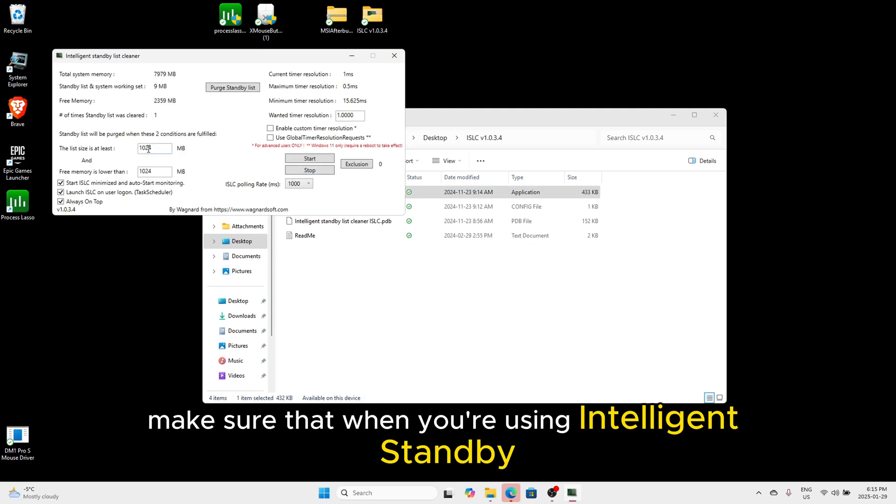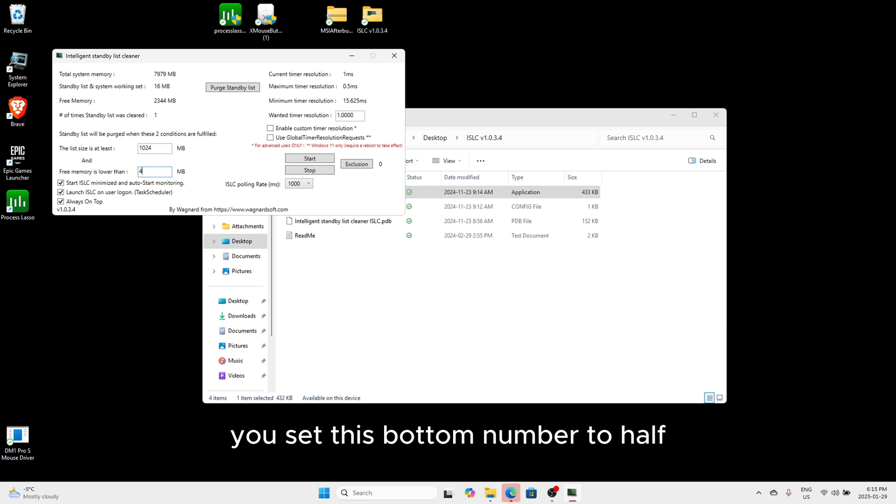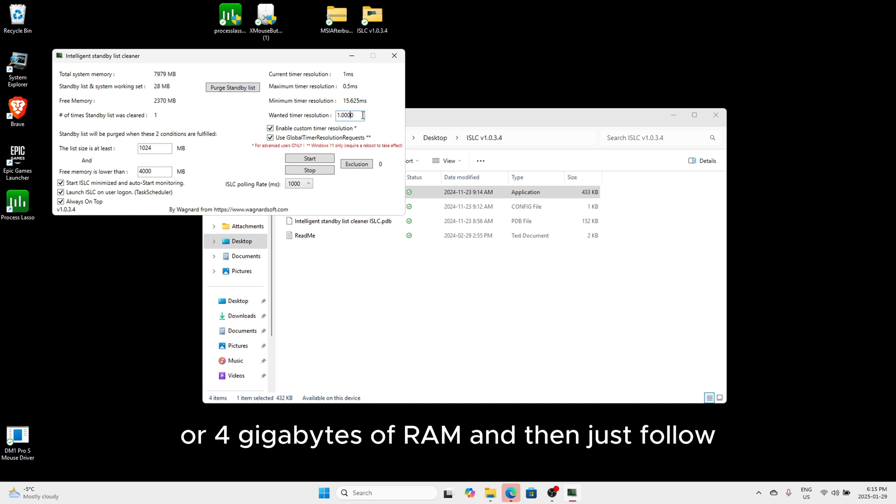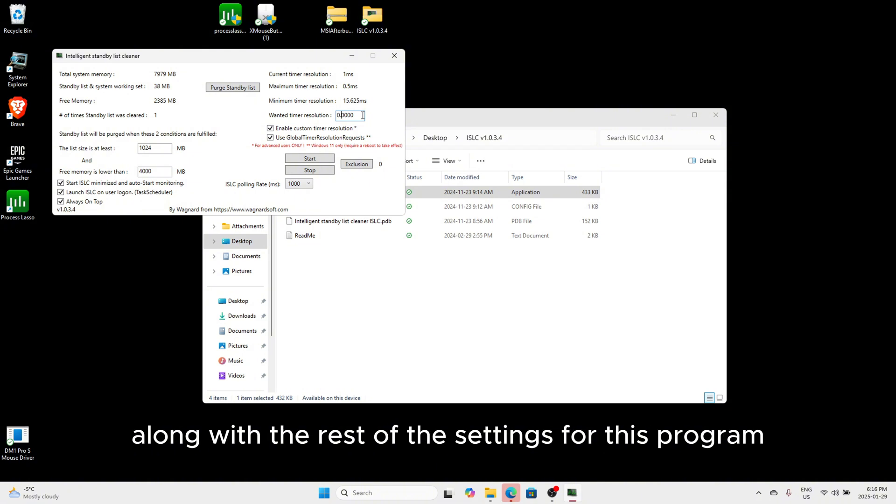Make sure that when you're using Intelligent Standby List Cleaner, you set the bottom number to half the amount of gigabytes of RAM you have. So if you have 8GB of RAM, set it to 4,000 megabytes, or 4 gigabytes. Then just follow along with the rest of the settings for this program.